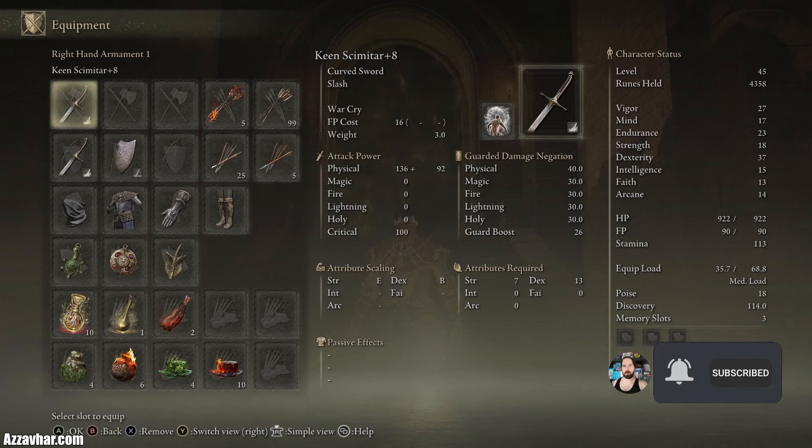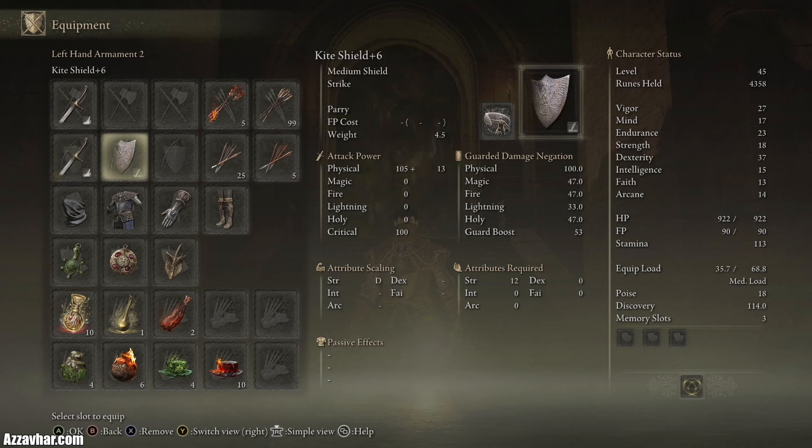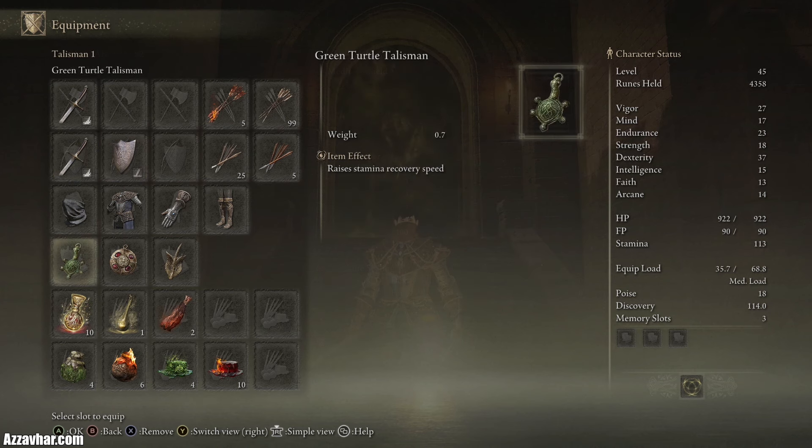I'll just show you the gear that we are working with for this fight. We have 2 Keen Scimitars plus 8. We've got a Kite Shield plus 6. We've got a Green Turtle Talisman for increased stamina recovery speed, and a Crimson Amber Medallion for increased maximum HP.